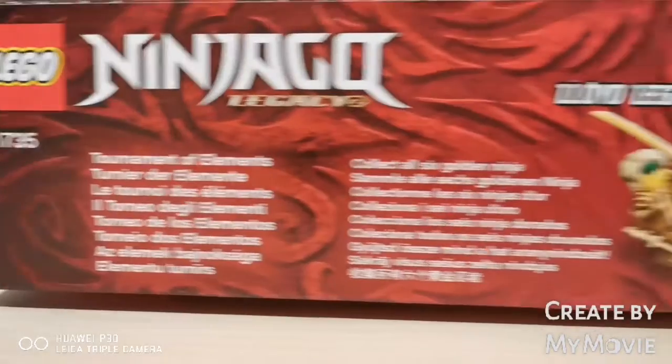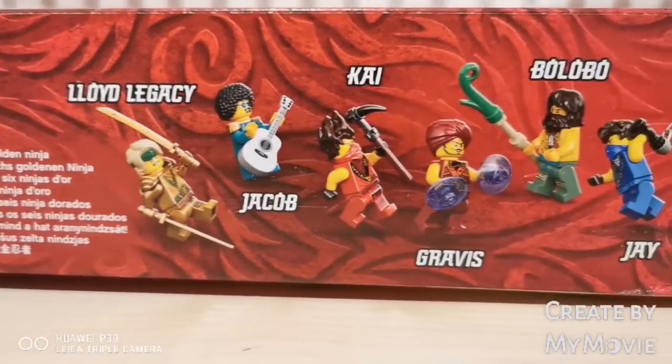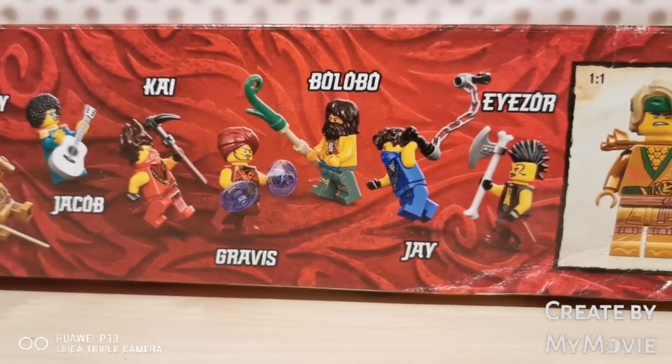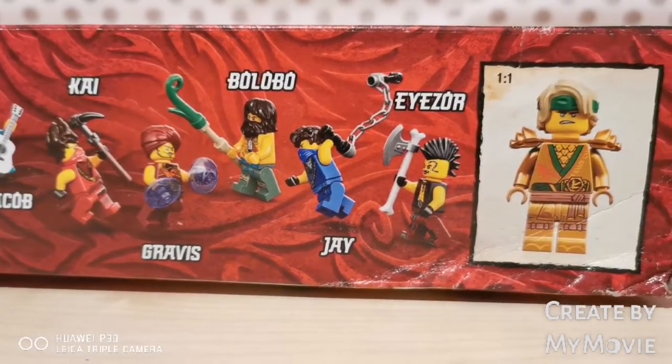At the top side of the box it shows you all the minifigures. We have Lloyd Legacy, Jacob, Kai, Bravas, Bilabo, Jay, and Izor.